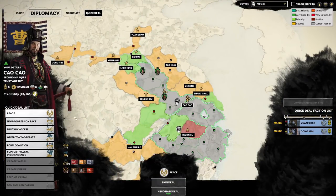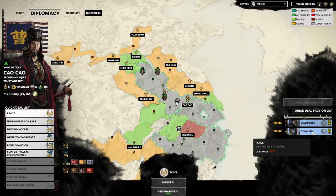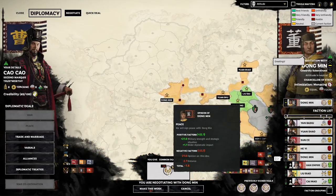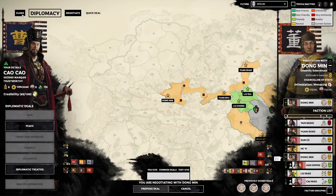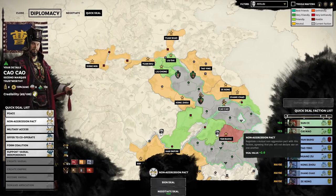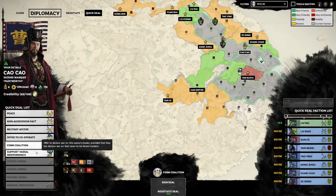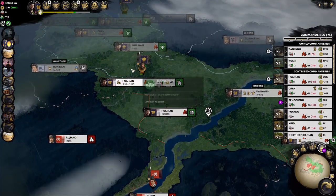Now let's take a peek at diplomacy — these are just standard things you should check every turn. We can actually get a pretty decent peace deal with Dong Min right now at 0.7, which is not bad. He might go even lower. We have to fight the Han Empire first, so we probably can't do the peace deal until we take the trade port. Not interested in forming coalitions — I don't want to get dragged into wars that I don't dictate. We've checked everything out and can continue to next turn.